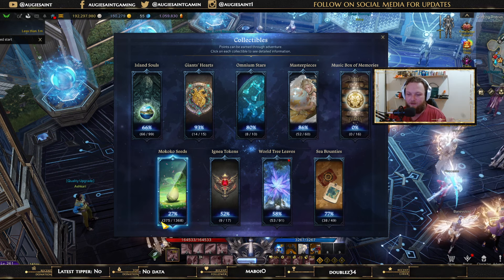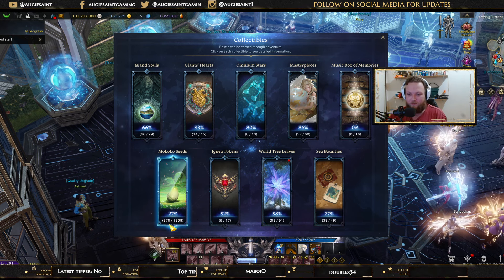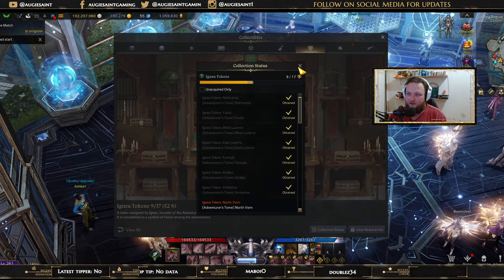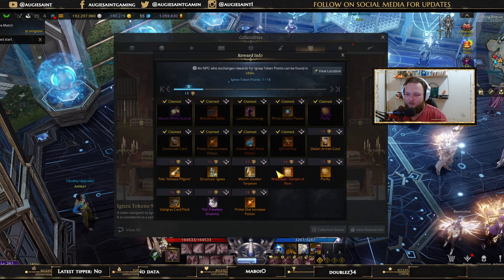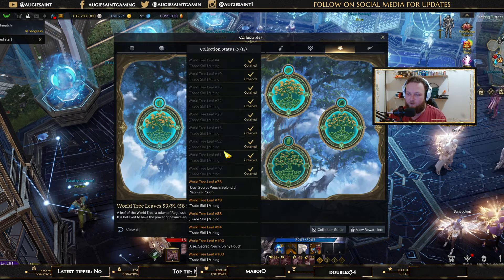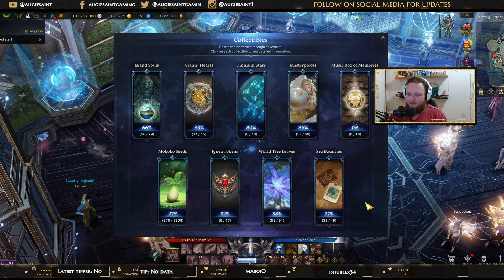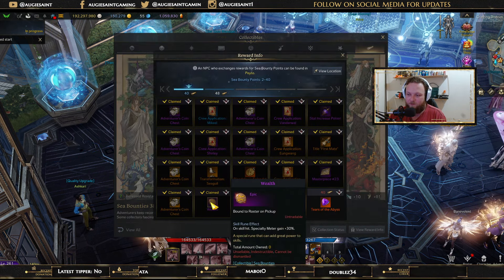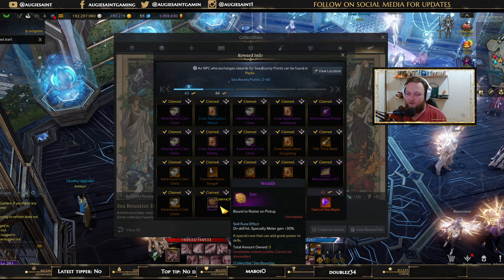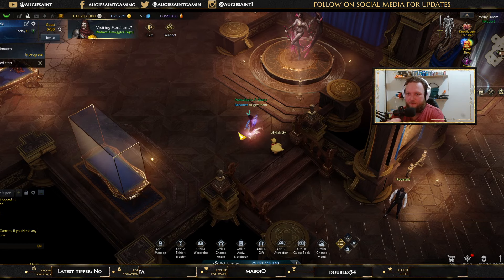Mokoko Seeds: I've never gone out of my way to find them — this is just what I managed to find over two years of playing randomly, so I found 375 of them just by myself without looking. Ignea Tokens: 9 out of 17 — I got just enough to get the skill point potions and the Bifrost key for Una's dailies. World Tree Leaves: we have 53 out of 91 — I'm not much of a collectible enthusiast. Sea Bounties: 38 — I got enough to get the second Wealth Rune because I was going to play Kingfist on Breaker at launch, but then switched to Asura.